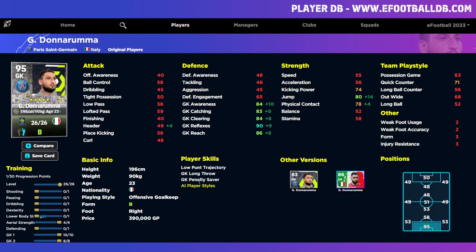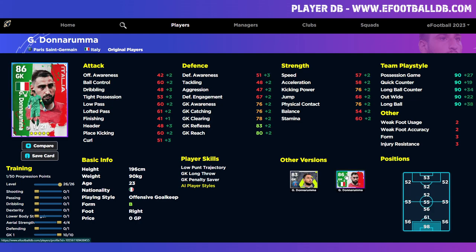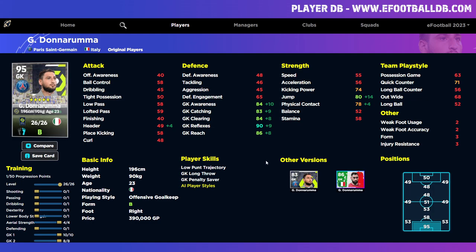Donnarumma is one of my favorite players in the game — he was my first signing, along with Van Dijk, in my normal GP squad. The Italian pack card was miles better with 21 levels compared to this one with 26 levels, and if you have that pack card you already have one of the best goalkeepers in the game. But the standard Donnarumma card for 390,000 GP is a no-brainer: he goes to 95 overall, with 80-plus jump from the form arrow, awareness, catching, clearing, and reach all around the 85-87 mark, and reflexes over 90. That's a great free-to-play alternative.